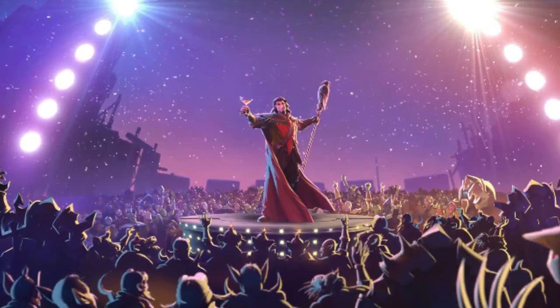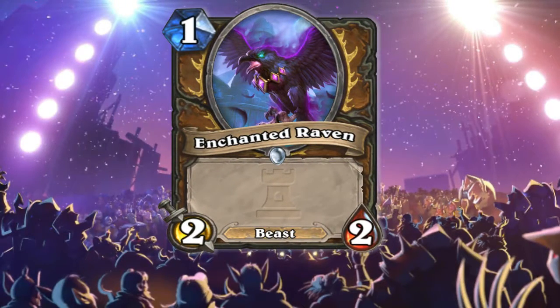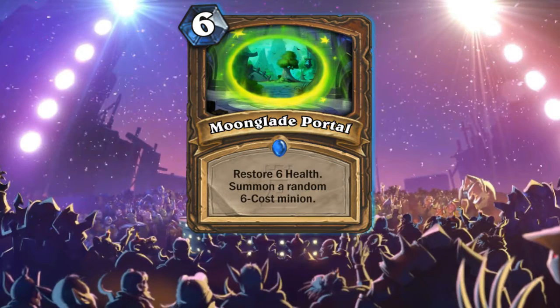Our last class for today is Druid, and the first card is the 1 mana 2-2 Enchanted Raven. It's a very good card that can push beast druid further, and maybe even an aggro druid deck — we will find out after the expansion. The next card is a very good one: Moonglade Portal — restore 6 health and summon a random 6 cost minion.